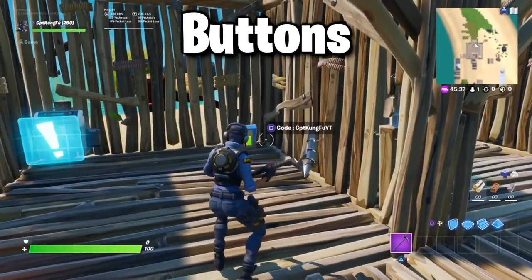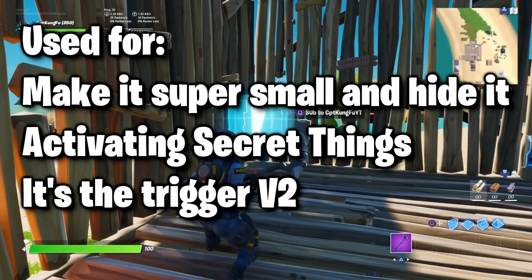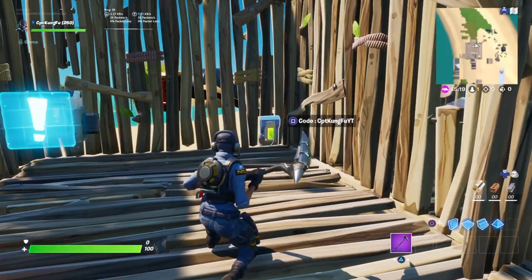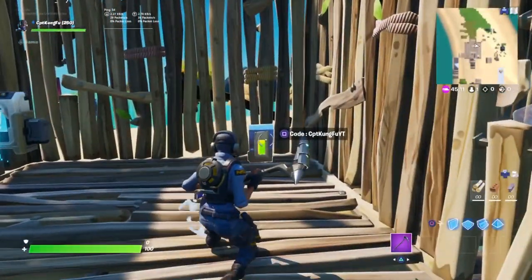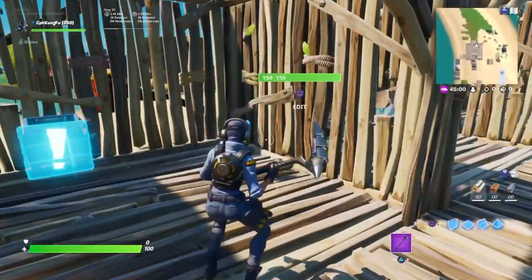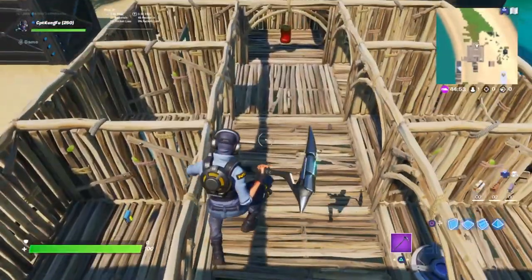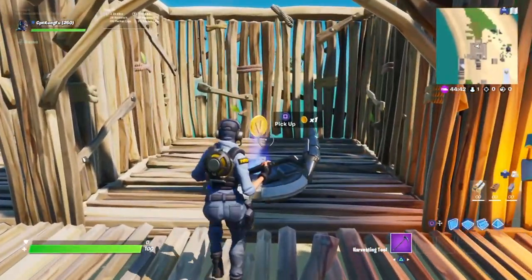Next we have the buttons — we have the regular old button and we have the button that requires you to grab something to activate it. Buttons are really useful; you could make them really tiny and put them in really sneaky spots that nobody will see. You can use the channels to connect a button to the explosive device, so when somebody finds a very small hidden button and activates it, an explosion opens a new doorway to the next level. The item-required button is great because in escape maps it's awesome to have items that somebody has to find and collect.